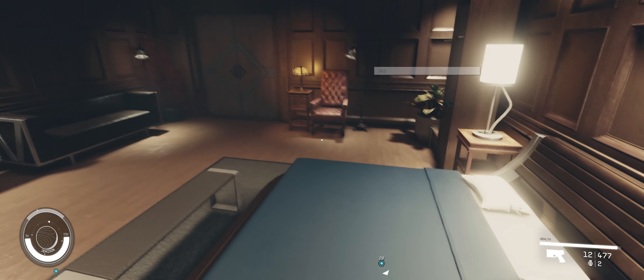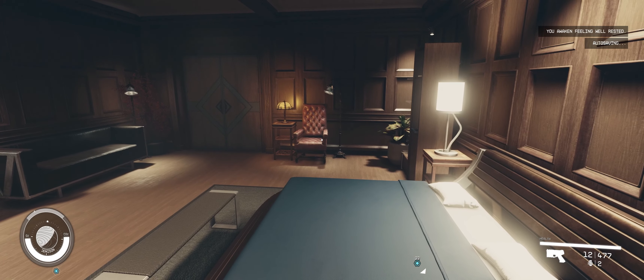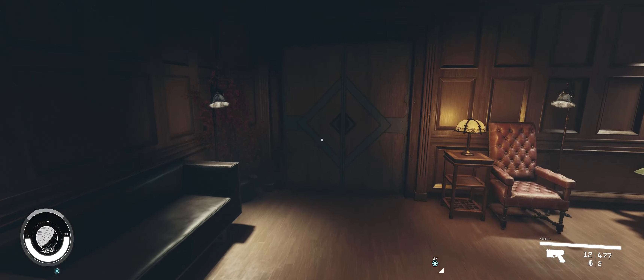Time to bed down for the night and set off on our first Constellation job. One local hour on Jemison is two hours and five minutes Universal Time. Sleeping nine hours takes us to just after 8am. The sleep animation really crawls - as soon as there's a mod to make it faster, I'm in. 'Do you awaken feeling well rested?' - Marvellous.